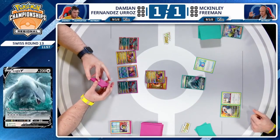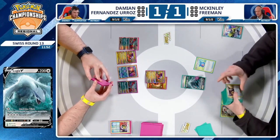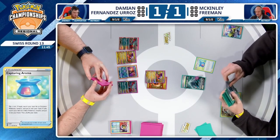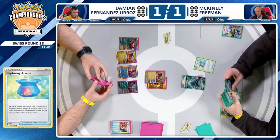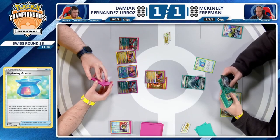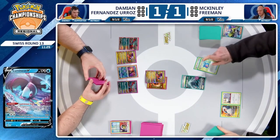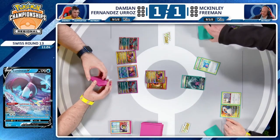Capturing Aroma needs a heads, finds a tails. This is nightmare fuel — even considering the second Lugia, this one is in a lot of danger. You don't know what the other flip is going to be off that Aroma, and then you know your hand is going to be terrible. So yeah, this is when you go for that Luminion. Play it safe — if the Aroma is tails, you go find the second Lugia. If it's heads, one bird down. Two tails for Capturing Aroma here — doing its best Nest Ball impression.